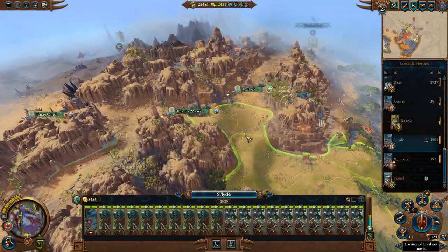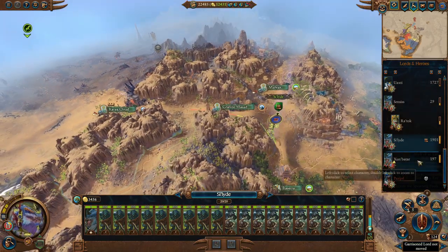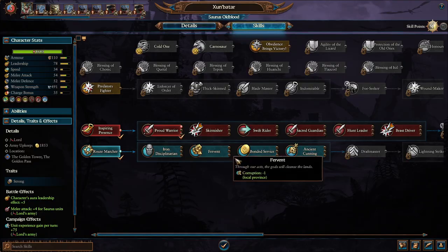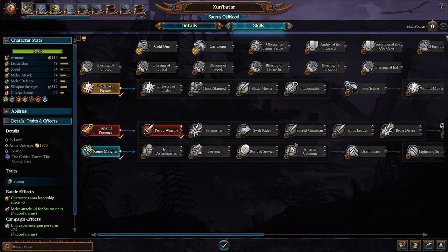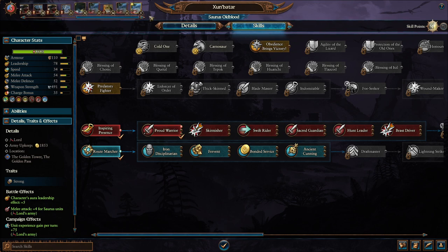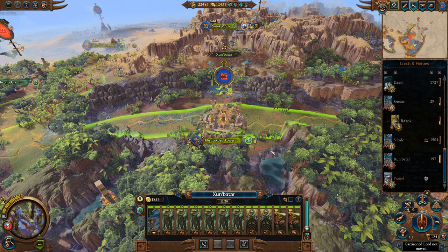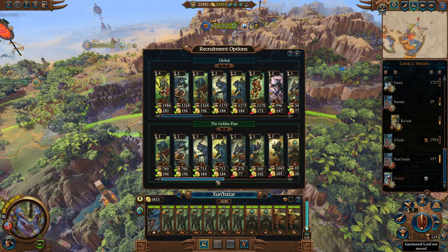Let's go ahead and carry on with the counter for Sildar. We've got Zumbata over here. You're a Saurus Old Blood - I was mixing the skill trees up, I was skill-blind. Let's go ahead and give you Saurus units - wait, you're not using Saurus units though. Okay, that was silly of me.